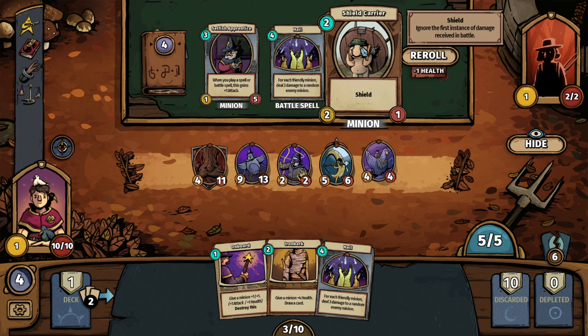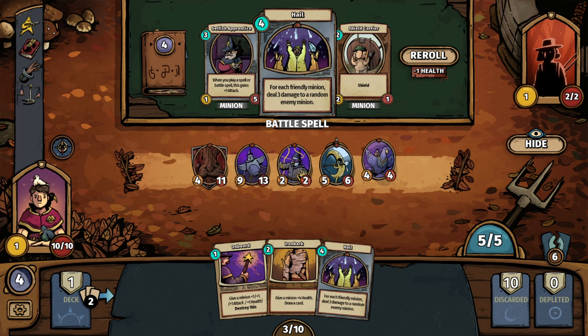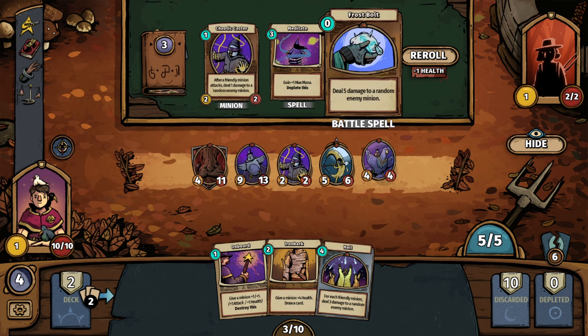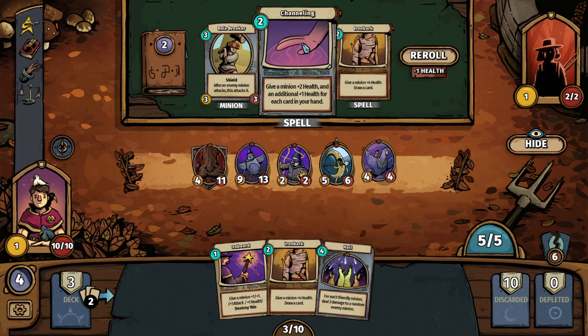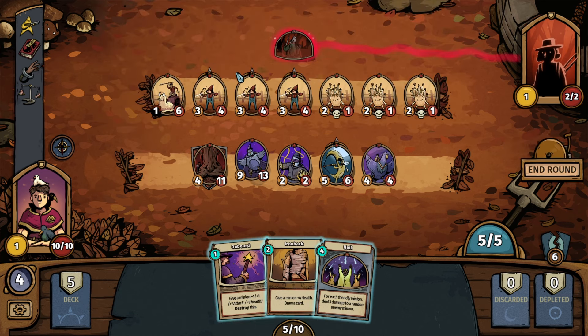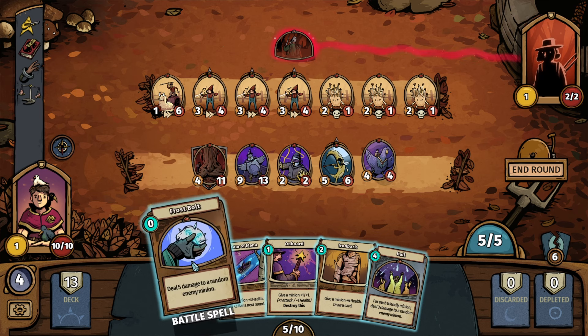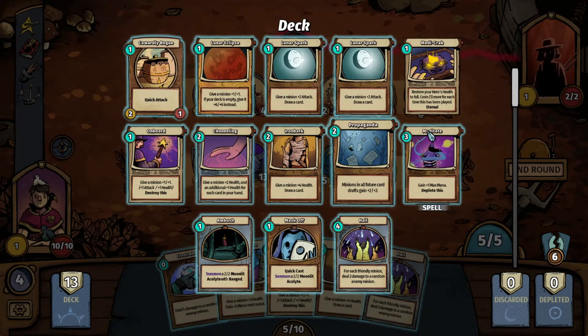Selfish Apprentice, Hail, and Shield Carrier — play a spell or battle spell, this gains plus one attack, it's got five health. It'd be a 5-5 creature with The Scale. For each friendly minion, deal three damage to a random enemy minion — and we've got a lot of minions on the field, so that would be pretty good. We also have Channeling — give a minion plus two health and an additional plus one health for each card in your hand. And Ambush — summon a 2x2 Moonlit Acolyte with ranged. I think that's a very good one. Our deck is starting to get built out.